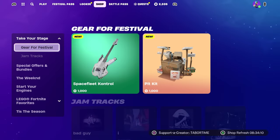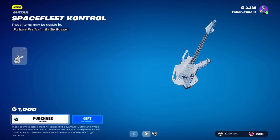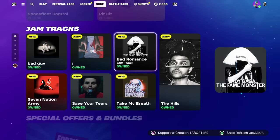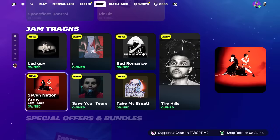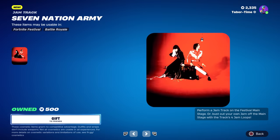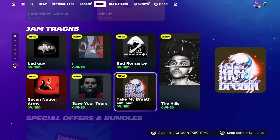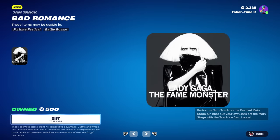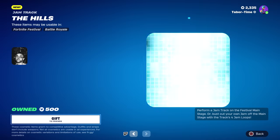In the item shop there's a Space Fleet Control guitar and a Pit Kit - these are 1,000 V-Bucks a piece and are usable in Battle Royale. For jam tracks, Bad Guy by Billie Eilish looks like it's 500 V-Bucks. We also got Seven Nation Army, Savior Tears by The Weeknd, Take My Breath also by The Weeknd, Bad Romance by Lady Gaga, a Kendrick Lamar one, and The Hills by The Weeknd.